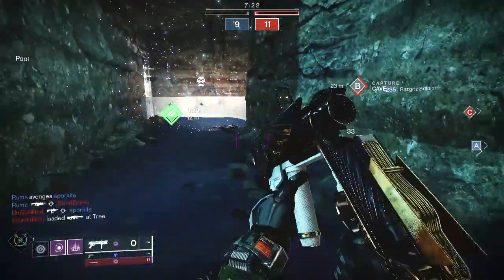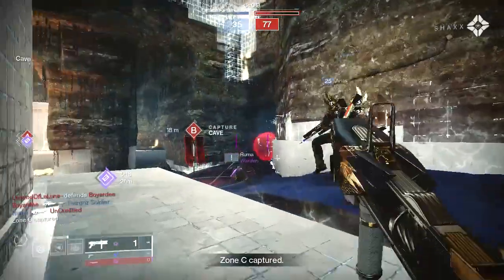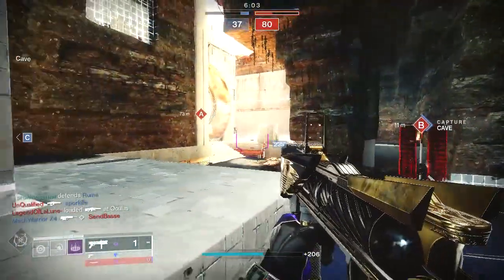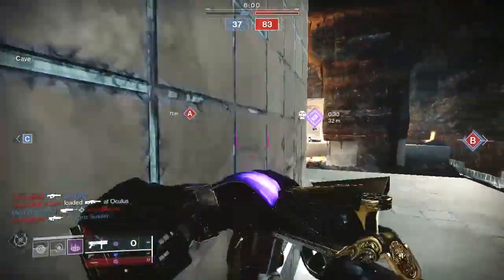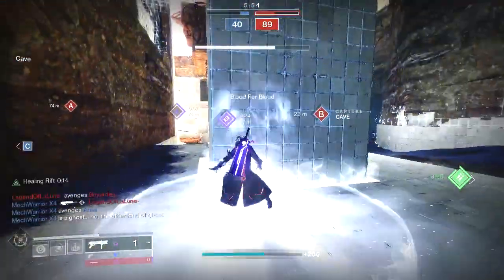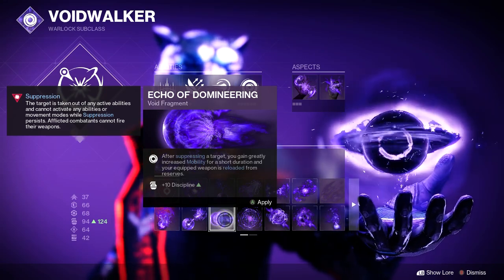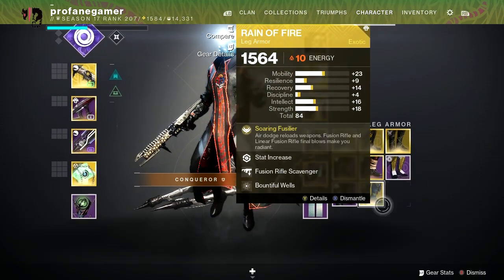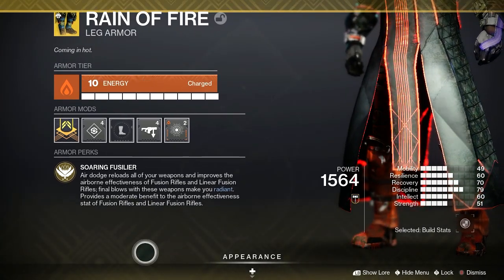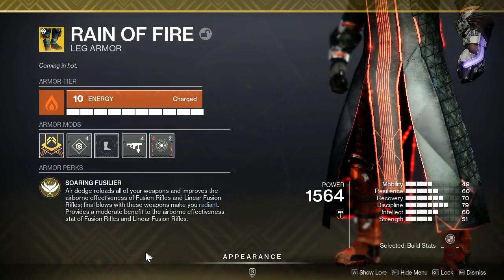You can't hold the charge indefinitely, but you can hold it for a couple of seconds. The Fighting Lion also comes with additional benefits: you receive increased reload speed when dealing damage, and Rapid Final Blows have a chance to refill the magazine entirely. When paired with a Void 3.0 build featuring Echo of Domineering, you get automatic reloads after suppressing a target. Additionally, Warlocks utilizing the Reign of Fire exotic will have the ability to auto reload the Fighting Lion as well, making it even more beneficial for getting those 100 Guardian kills.